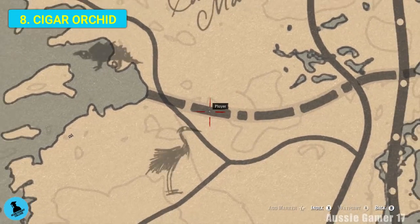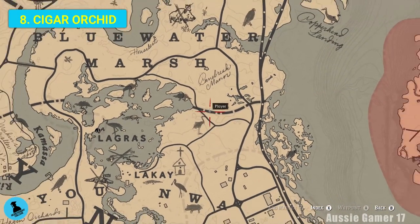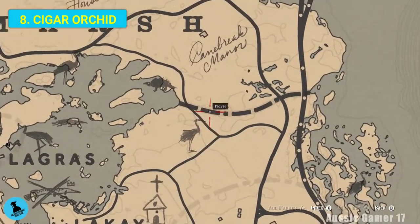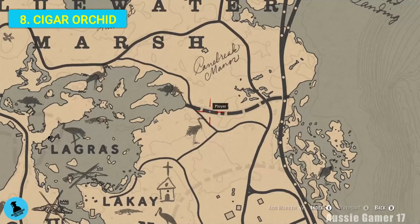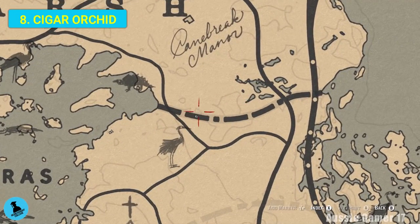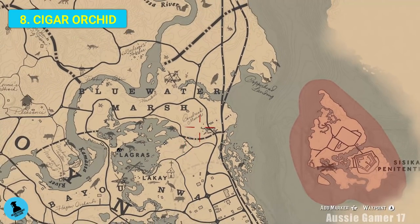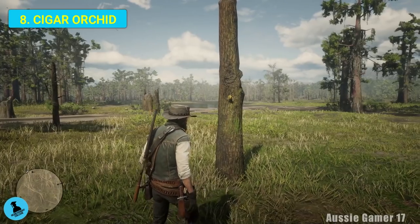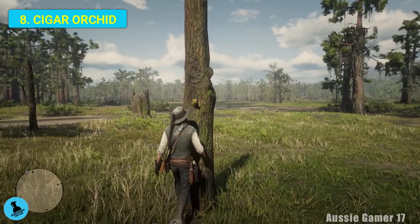Now here we have one of the easiest ones to find - the cigar orchid. Just a little bit further east of where we got the last one, we're on the east of the swamp area again. Let's grab that.